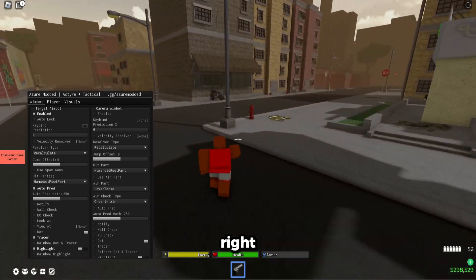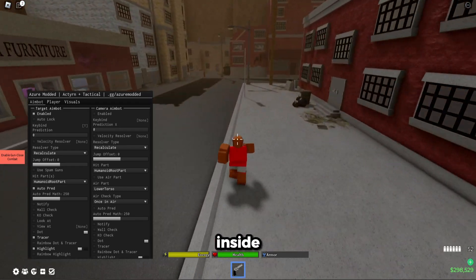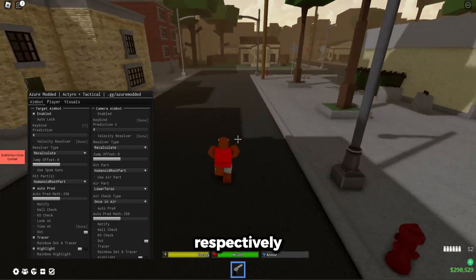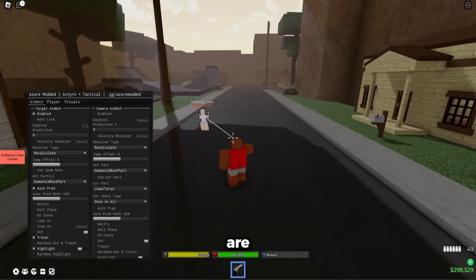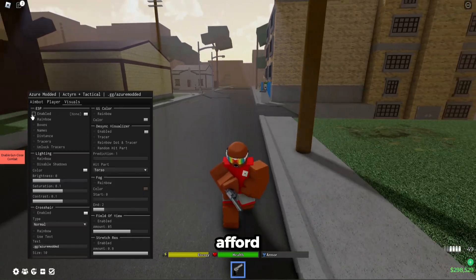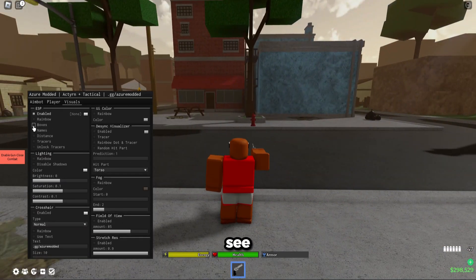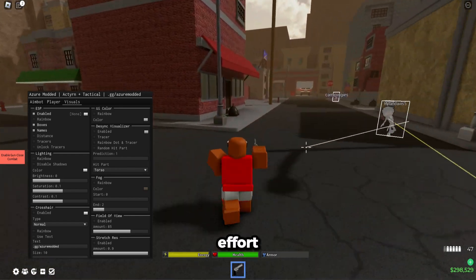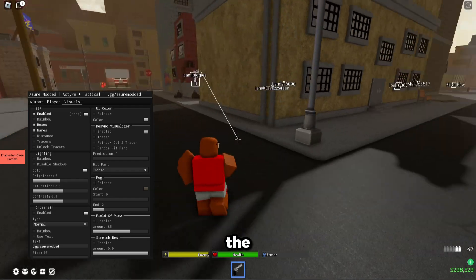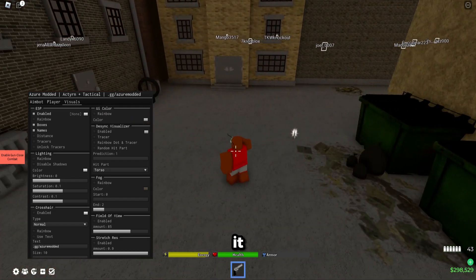I think this is the best executor right now for free. Wave and Sign-Z are respectfully better as they can support all scripts, but they are paid, so a lot of people cannot afford them. ESP also — this is not the drawing lib library, but this executor does have a drawing library. It's not the best, but it still exists and it is pretty good.